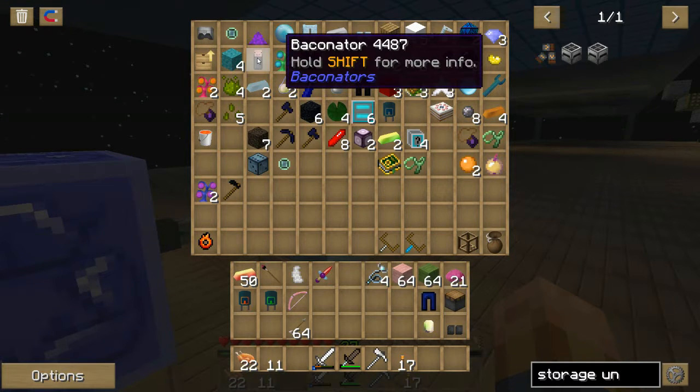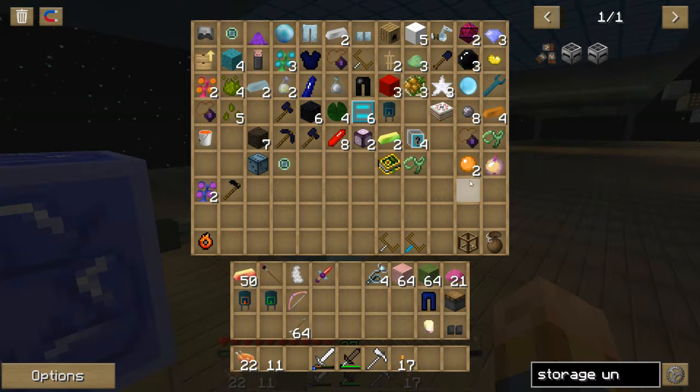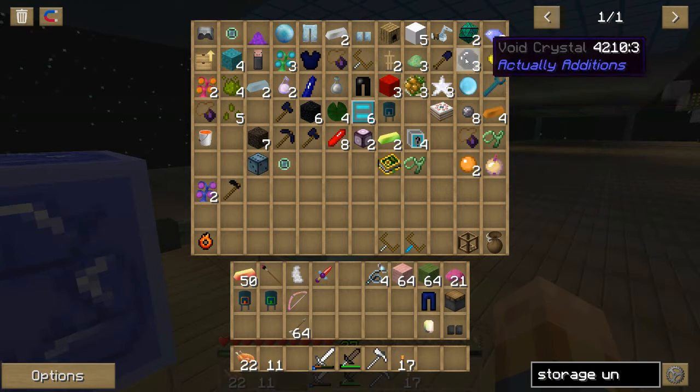I got a baconator! If you're wondering what these do: you can get different ones and they hold different foods. You put them on your toolbar and they feed you automatically. You can go from ordinary cooked pork chops all the way up to bacon cheeseburgers and bacon mushroom burgers — those have some awesome food value.